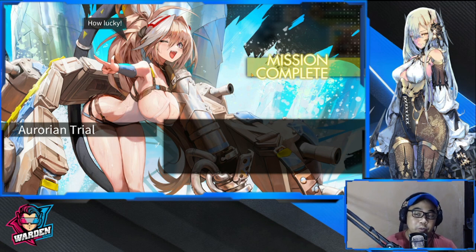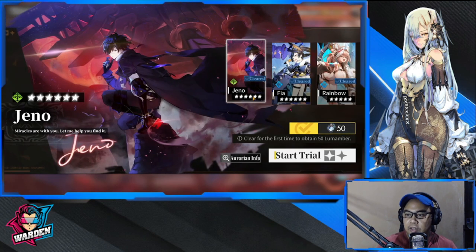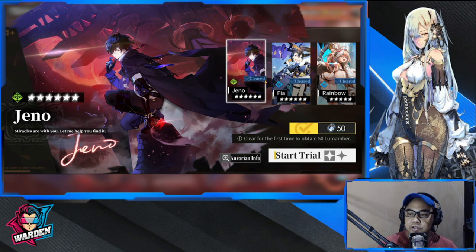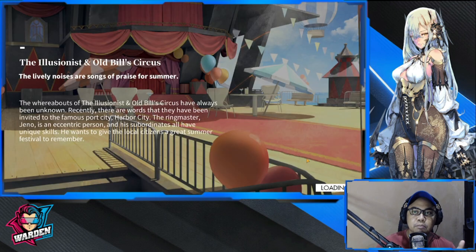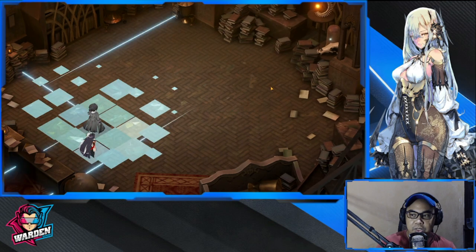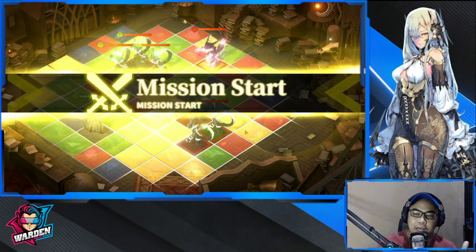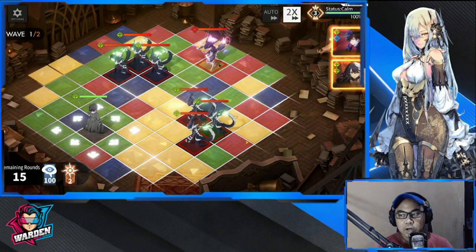Moving on to the next character — Aurorion trial. I'm going to save Fia's review for last. Gino is a bit complicated because Gino is a buffer. He buffs a unit within the team, with additional buffs when he's set as captain. The problem is he's a high-risk, high-reward kind of guy.